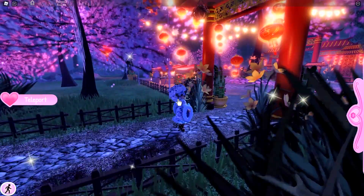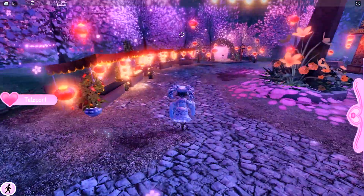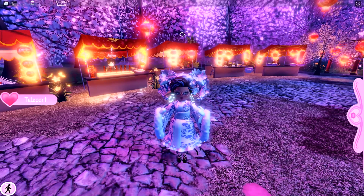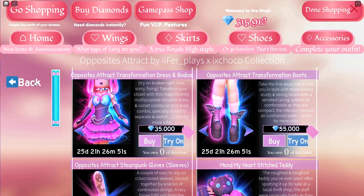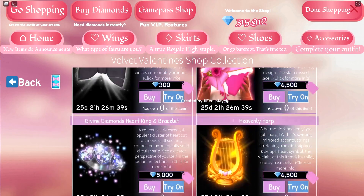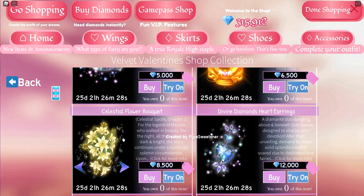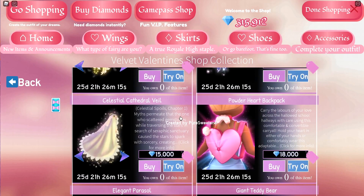Just look at the floating lanterns that are literally glowing. But there's also a new set out. If you go over to shopping, there's a new set called Opposites Attract, and there's also new items like the Tidy Bow special someone chocolate box, a diamond heart ring and bracelet, a heavenly harp, a cool flower bouquet, heart earrings, a new veil, and a heart backpack. That's all of the new items in Royal High.